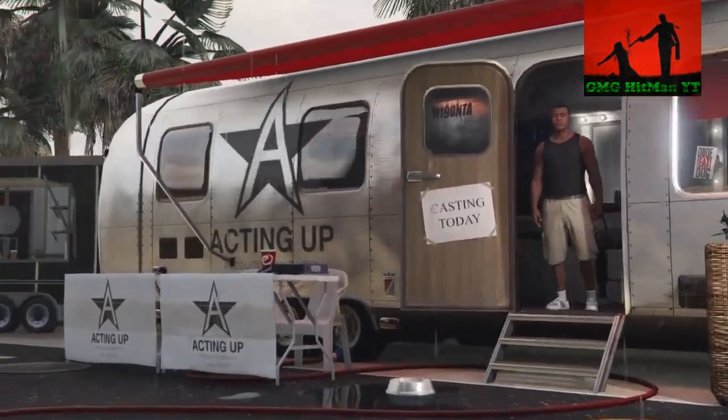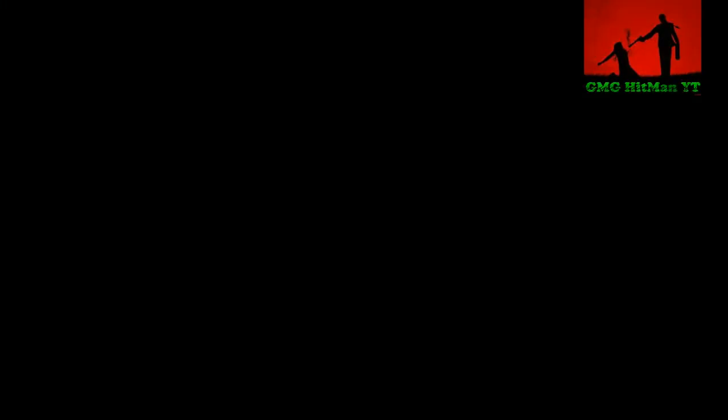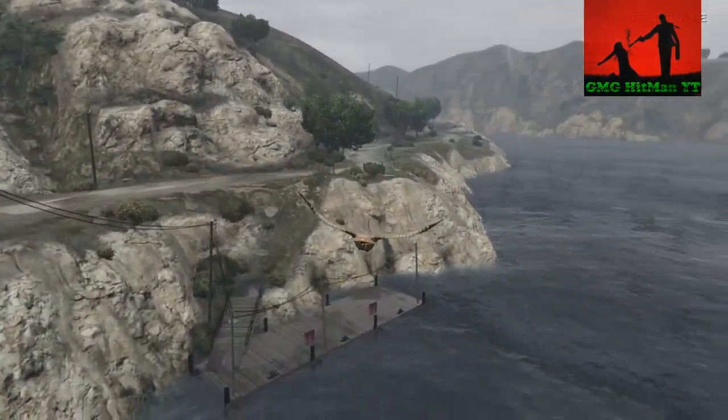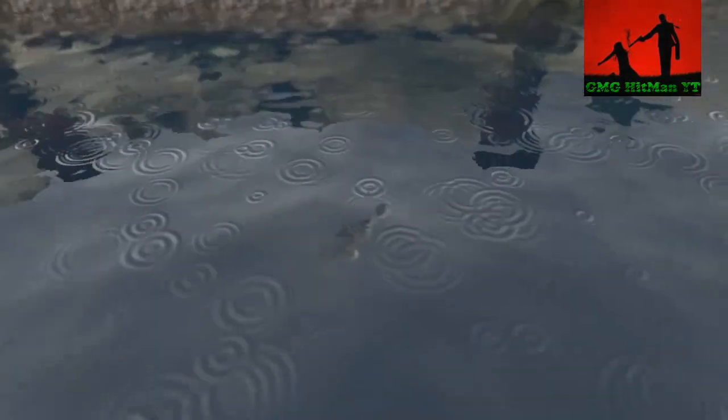Once you get in director mode, go into actors, go into animals, and then you want to select a bird — I prefer the chicken hog. Now the first time, you're just going to basically run them into a wall, into the water, whatever takes you back to the trailer. That's the first go around.